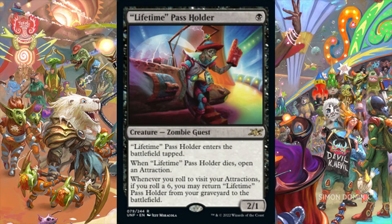Lifetime Passholder is a 2/1 zombie guest for 1 black mana. It enters the battlefield tapped, and when it dies, we open an attraction. Whenever we roll to visit our attractions, if we roll a 6, we may return Lifetime Passholder from our graveyard to the battlefield. This is another card that interacts with attractions, albeit minimally, as the odds of triggering are 1 in 6 each time we roll a 6-sided die. However, it is a 2/1 zombie for 1 black mana, which could provide great value in a dedicated zombie deck.